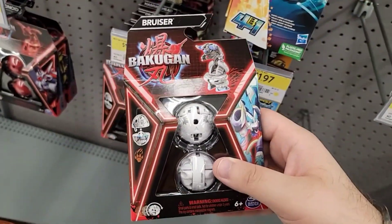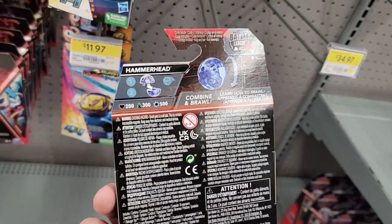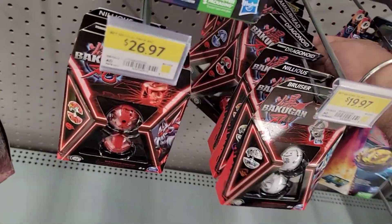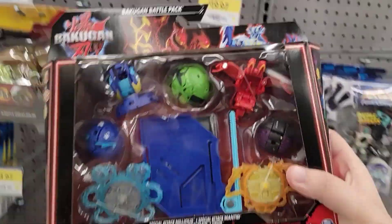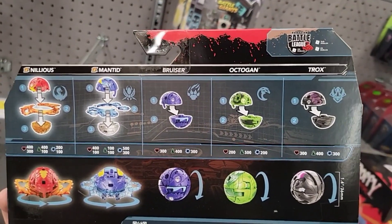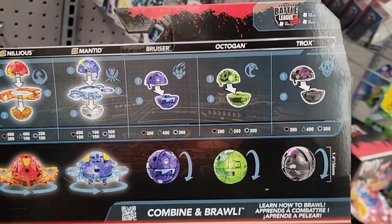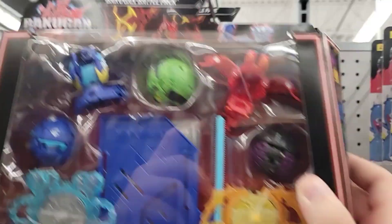Oh, they have some more over here — Bruiser: 200, 400, 400. Hammerhead. And these same ones we've seen before — Diamond. Then they have these Special Attack ones — these are big sets. Stats are 400, 400, 200, 400, 100, 500 — these are five Bakugan. The Octagon is pretty good. Same with the Special Attack Mantid — that's pretty good as well.